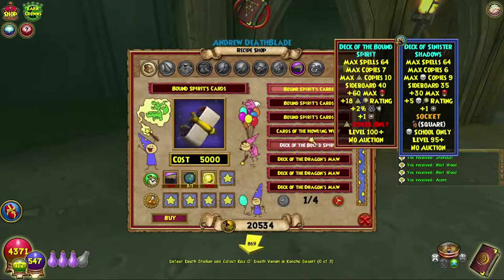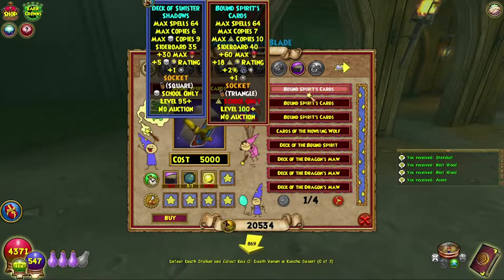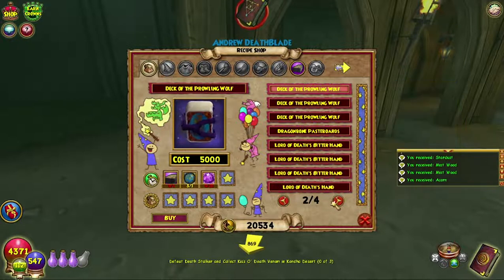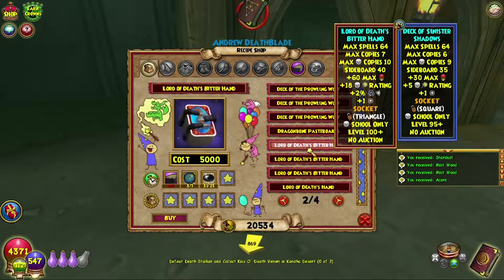I'm just going to give you a brief little overview just because I can. These decks are actually really kind of good, and I am probably going to use the - I forget what it's called - Lord of Death's, but a triangle hand. I'm probably going to use the triangle one on my Death for a bit.